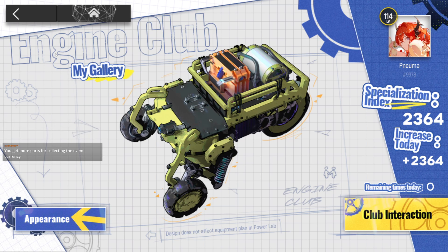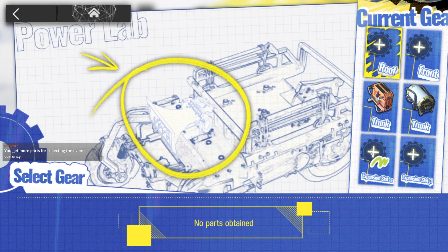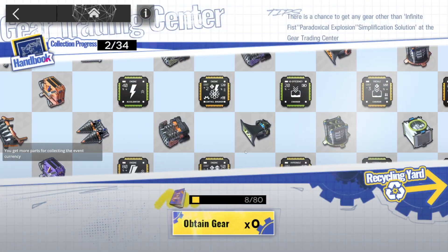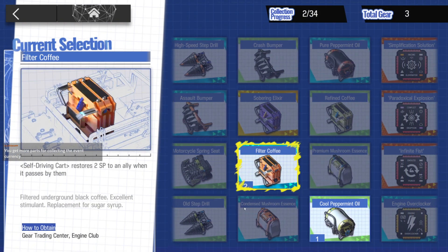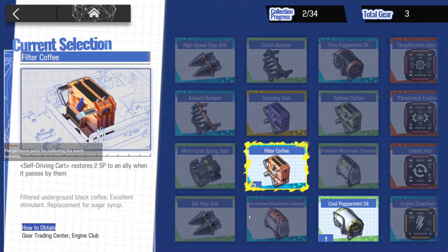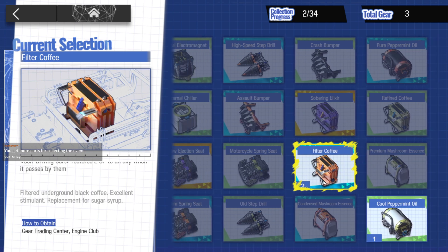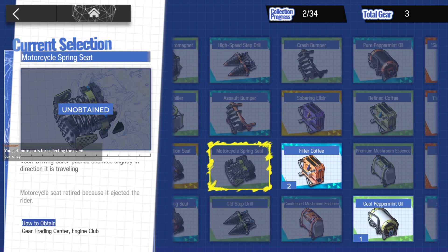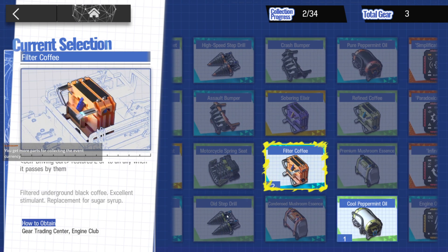You get more parts by collecting the event currency. Why do I have this item twice — don't I just need it once? Why do I have it two times? Is it consumable? Do they get consumed, or is it just my luck?